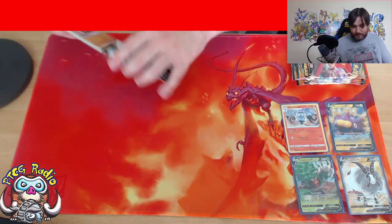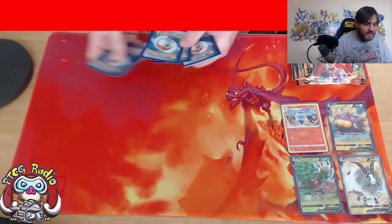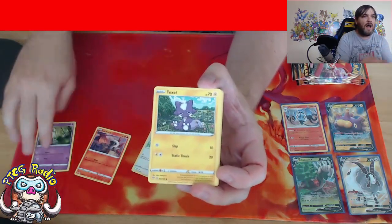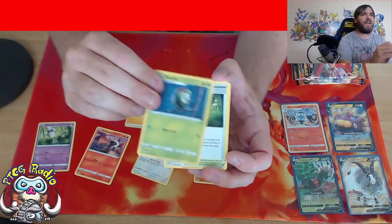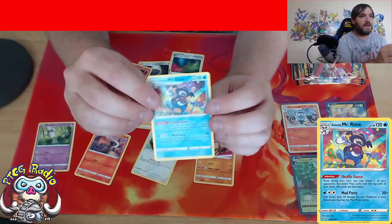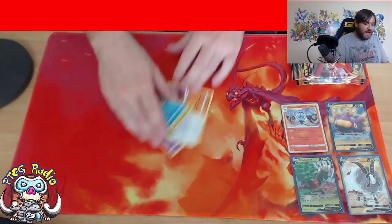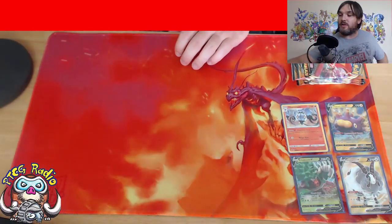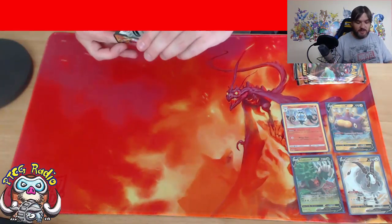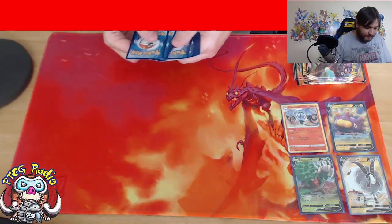Darkness Ablaze is the new set, and this is where we really want the hits from. We want to be getting things like Crobat, Eternatus, Centiskorch and things of that nature. There's a Hibiscus, a Centiskorch, a Larvesta, a Morpeko, a Toxel, Psychic Energy, Lightning Energy, Glimwood Tangle - a really nice new stadium - there's a Lairon, Reverse Holo Corviknight, and Galarian Mr. Rime. It's actually a very cool playable card - it's part of that Mad Party deck that people are starting to hype up. If that deck takes off, people are going to want Galarian Mr. Rime.